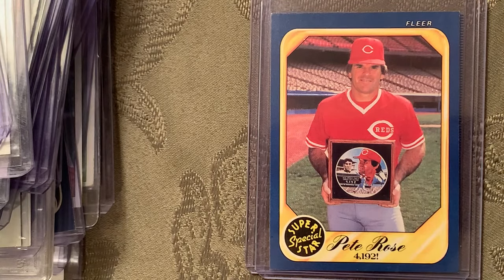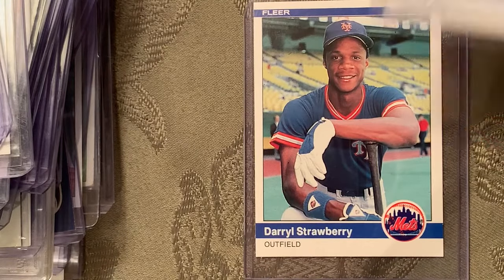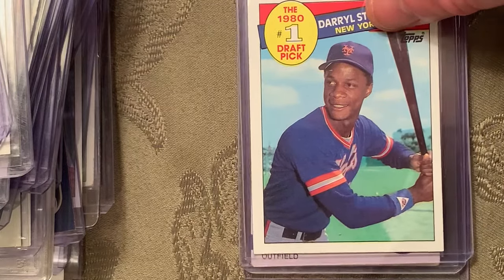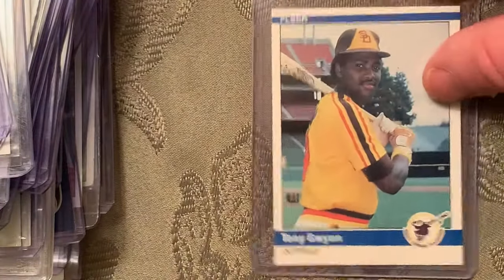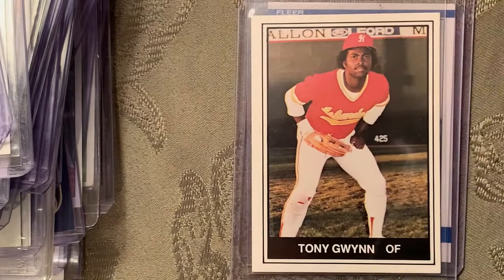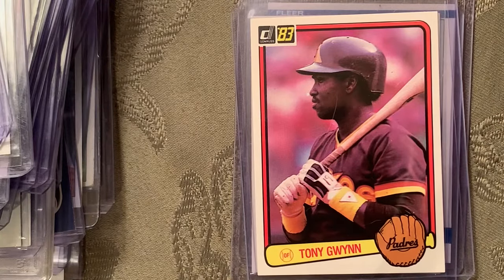At number 84 is the 1984 Fleer rookie card, number 599, of Darryl Strawberry. In 1985, Topps did a draft pick card — he was the number one draft pick of 1980. At number 83 is the 1984 Donruss Tony Gwynn — that's one I don't have, but I do have the Fleer. I actually think the Fleer card, which is a minor league card of Tony Gwynn, is better and should have been on the list.